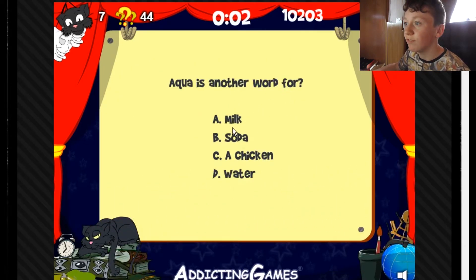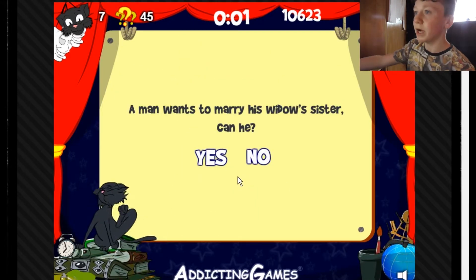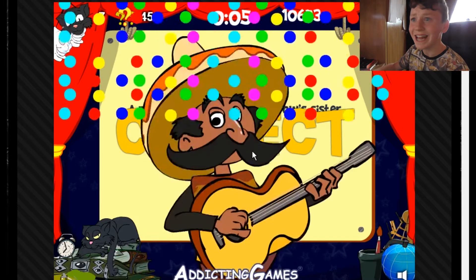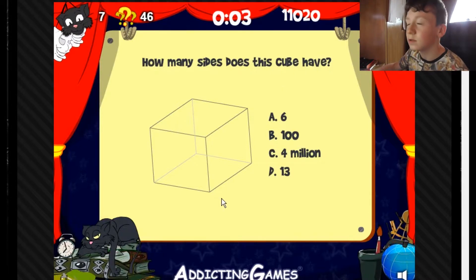Aqua is another word for water — it should be water. A man wants to marry his widow's sister? No, because he's dead. How many sides does this cube have? One, two... wait — one, two, three, four, five, six. Six?